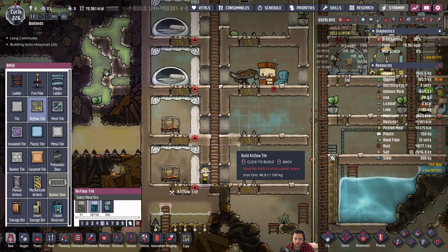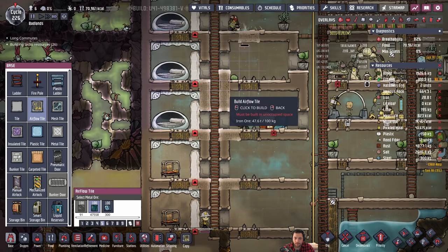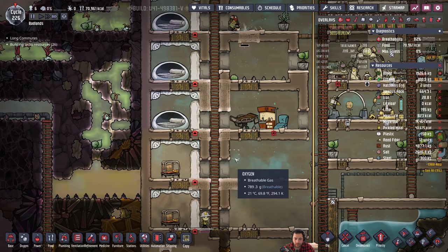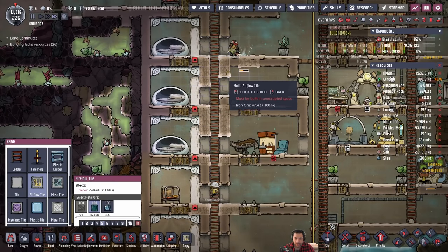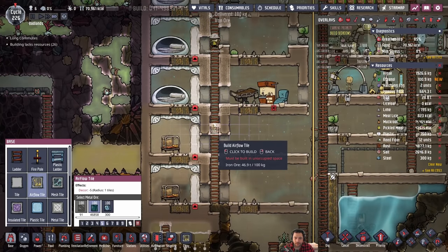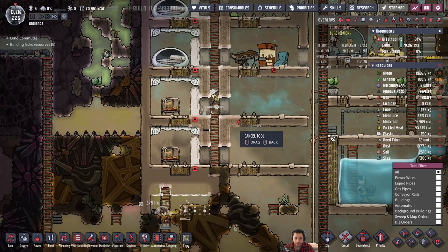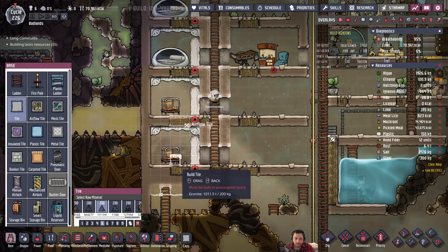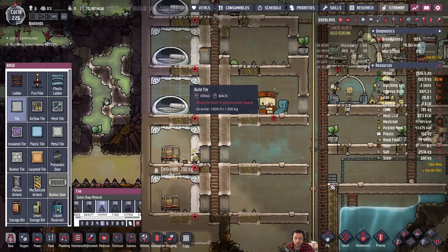I think these airflow tiles would be more effective. I'm going to redesign it a bit. My poor duplicants are like, just come up with one design! I'm going to treat the nature reserve like a vertical column of gas exchange. I think it will be, in the end, more effective. But I could be wrong — we'll see.